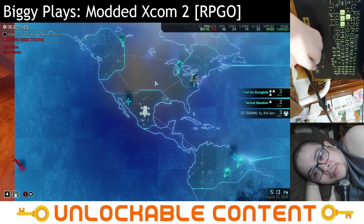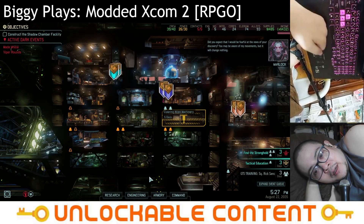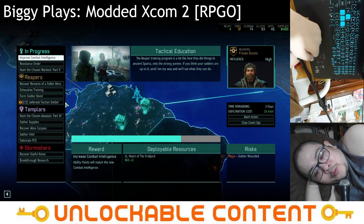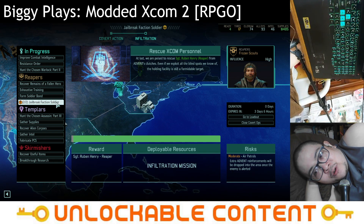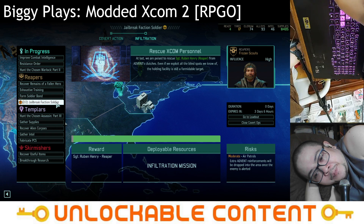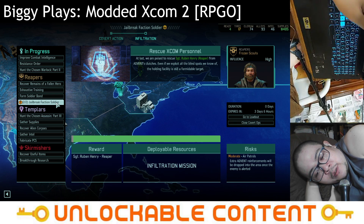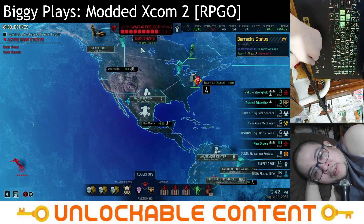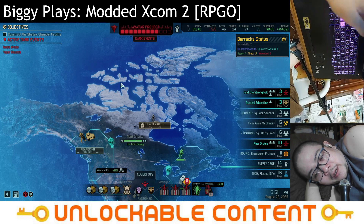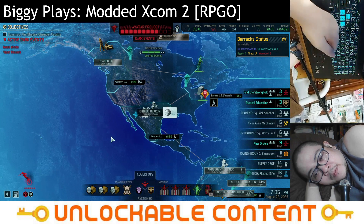Looking through our options here, we also have covert ops. Mr. Warlock, please be quiet for a bit. Looking at our covert ops available, we have a jailbreak for a faction soldier, but we only have four ready soldiers, so this is probably not ideal right now. We need two things: intel so we can buy a soldier from the black market — specifically an engineer — and Avenger power. So we'll just head to the Avenger and keep going.